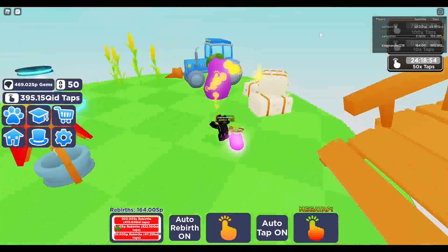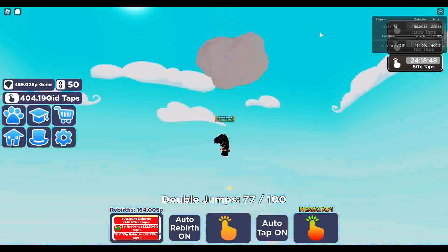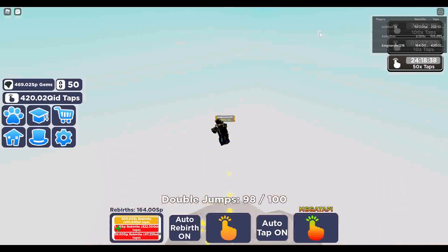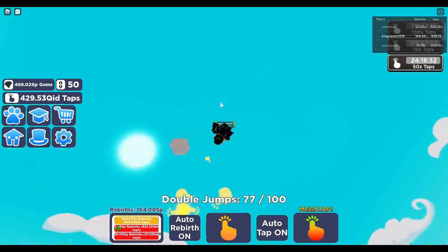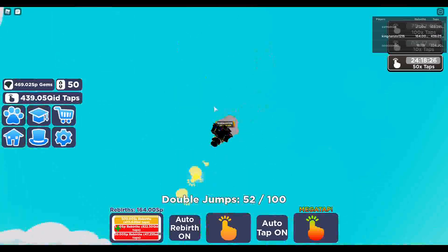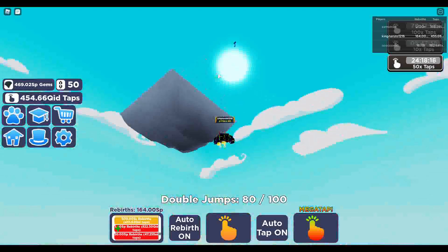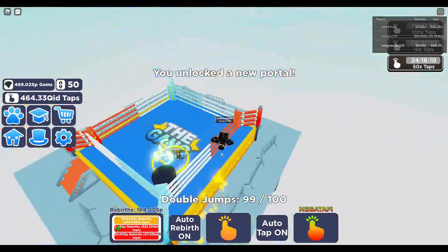We're gonna check out the pets and the secrets this update. Let's unlock it — those cards are not that far apart. I think I can see the island up there. Alright, that looks — this is well made, this looks cool.